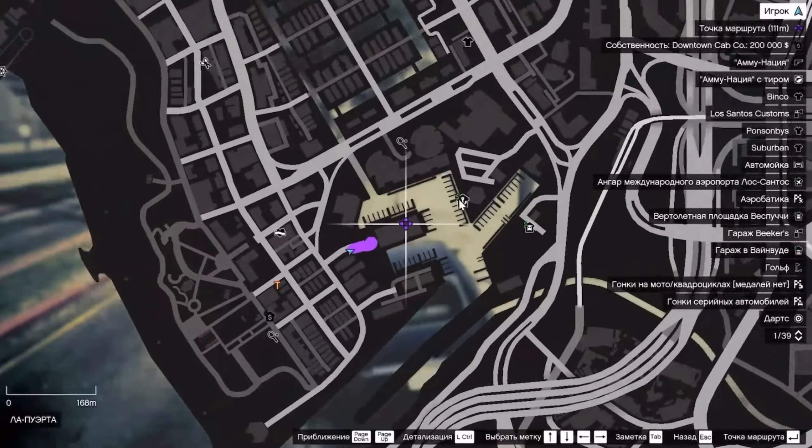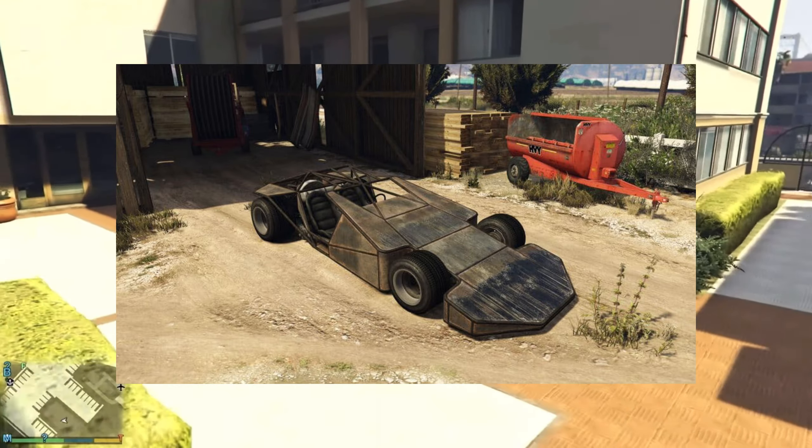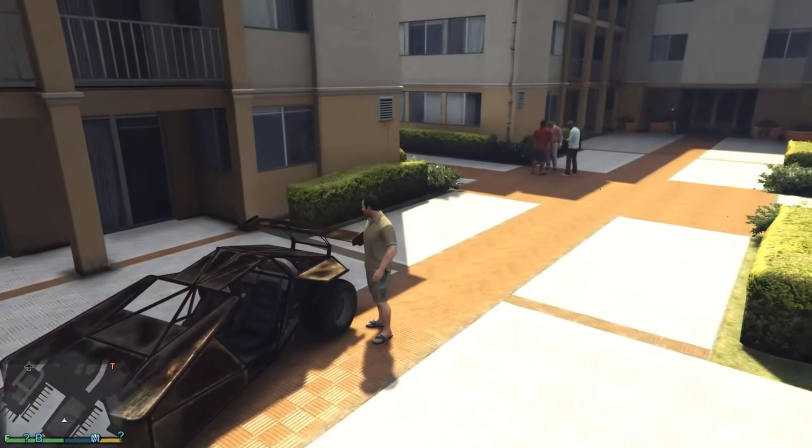Did you know that in GTA 5, if you go to this warehouse here on the map, you'll find an awesome ramp buggy? You'll be able to drive it and have fun ramming into other cars.